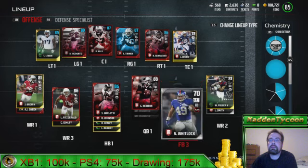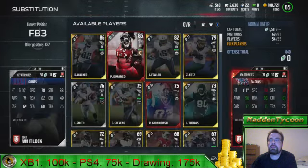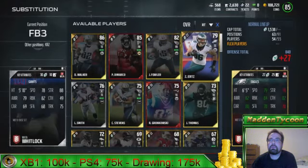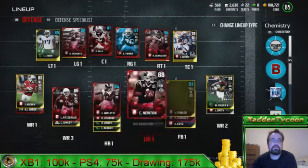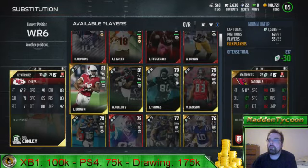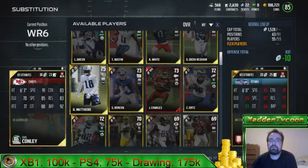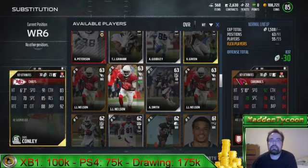We'll go ahead and put Ertz in for Whitlock here, and then we'll go ahead and put JJ Nelson in our lineup as well. John Brown's pretty cheap as well if you're looking for just speed wide receivers. Looks like Nelson's already in our lineup actually.